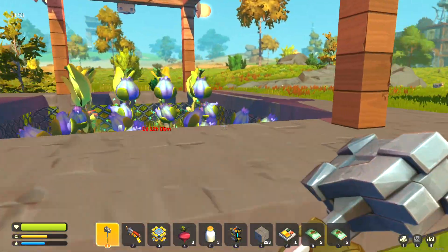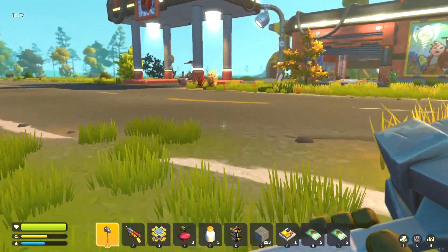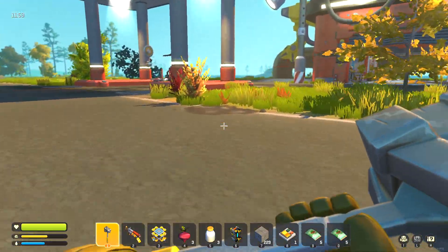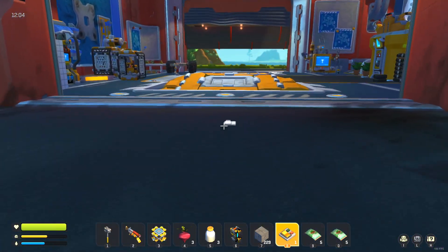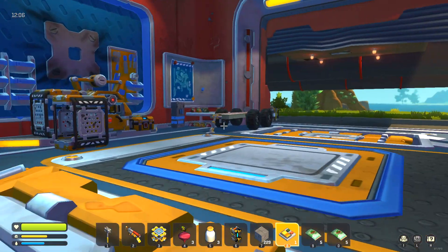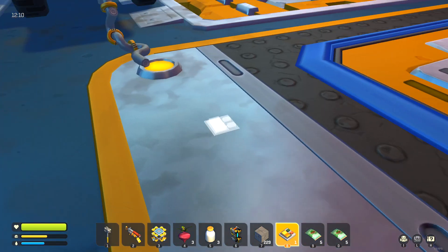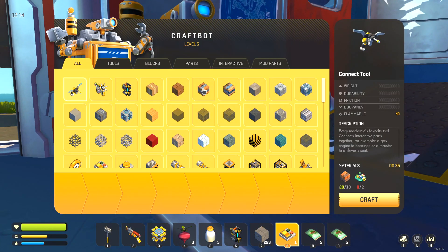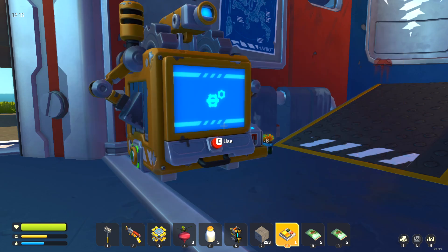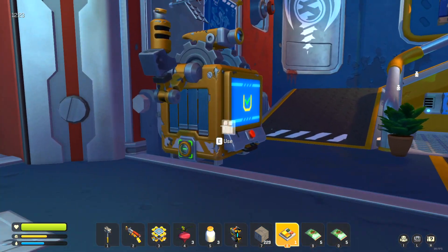Yeah, we'll leave that stuff there. And if I need that stone for the new building, then I can do something about it then. I'm going to try to use metal for this round. So let's see if I can make some more metal blocks with my scrap that I've got. Got lots of scrap, so might as well use it.